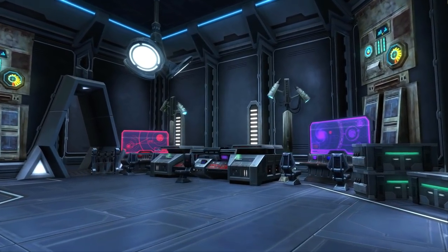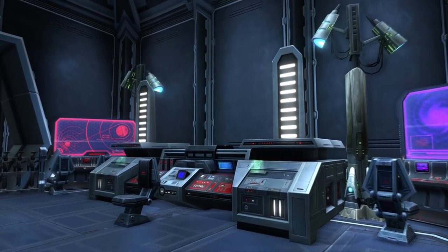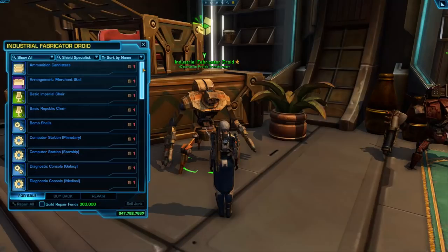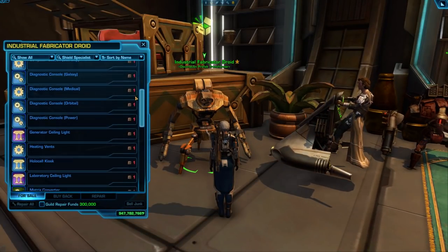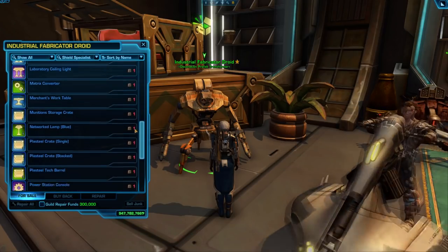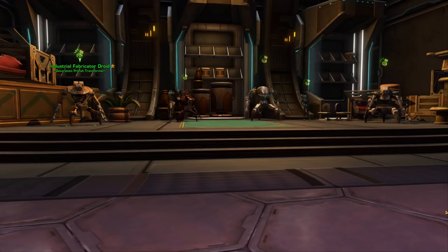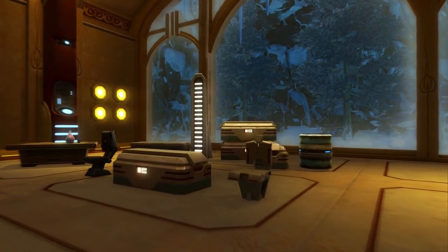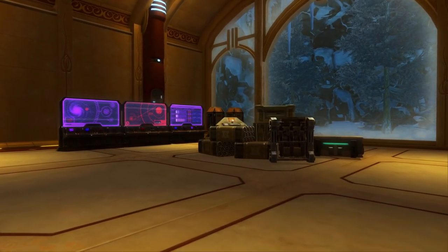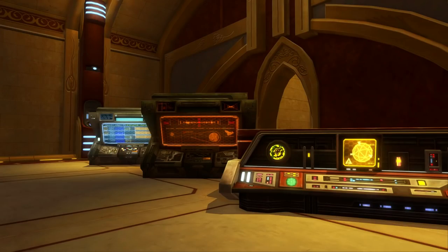Let's start with the industrial prefab decorations. These are crafted by Armstechs, Armormechs, and Cybertechs. You'll first craft an industrial prefab, which you can then turn into a vendor called the Industrial Fabricator Droid, located in the Strongholds and Crew Skills section of the fleet surrounded by other droid vendors. There are three tiers of industrial decorations, and each tier requires a different crafting level and different crafting materials.